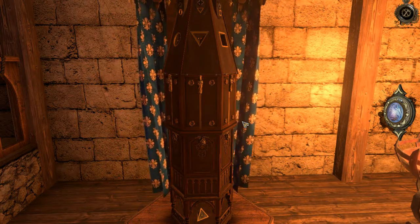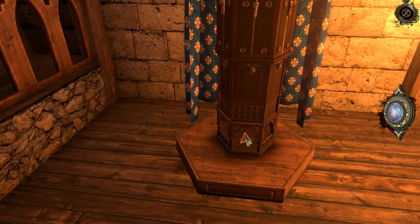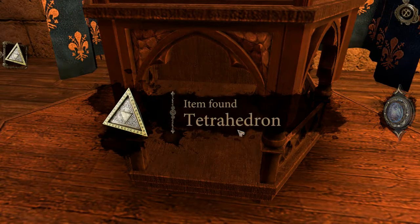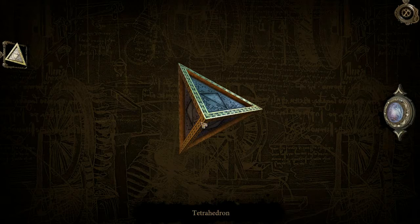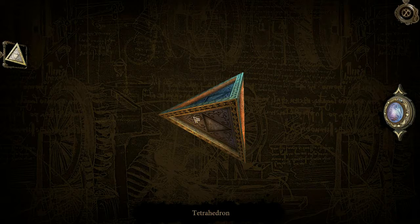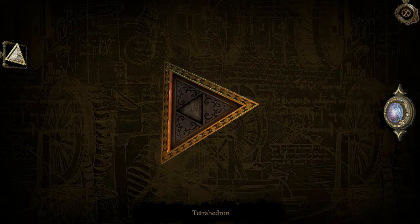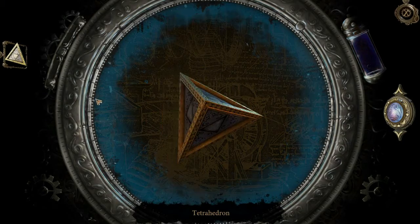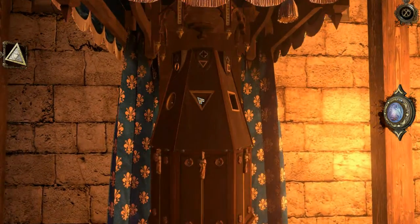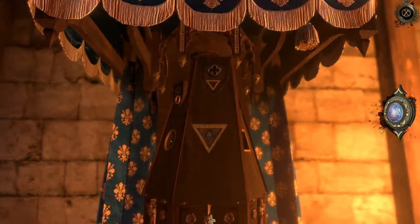Oh, this looks a bit like the puzzle that we had in the last area. We've got a tetrahedron — let's have a look at the tetrahedron. We've got triangles on triangles. Can we look inside it? Doesn't look like it. Can we go back in time? We can't. It does look like the tetrahedron fits in here — let's have a look and see. There we go, we can pull it down.